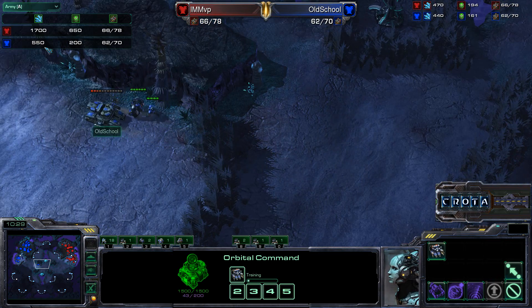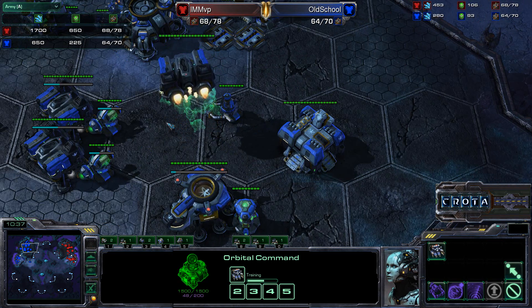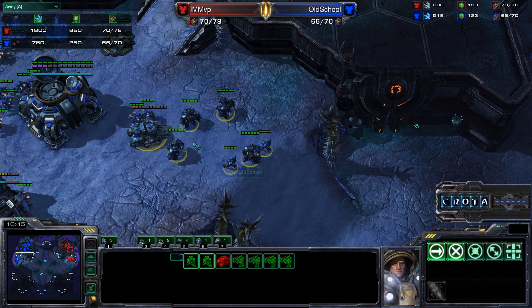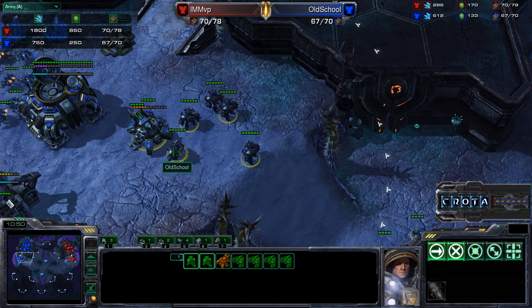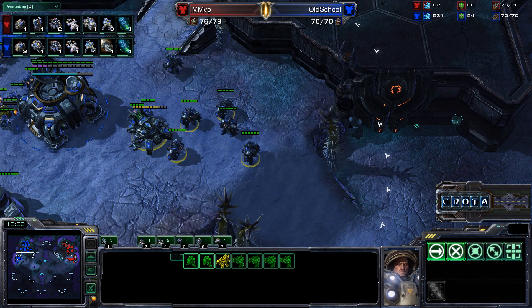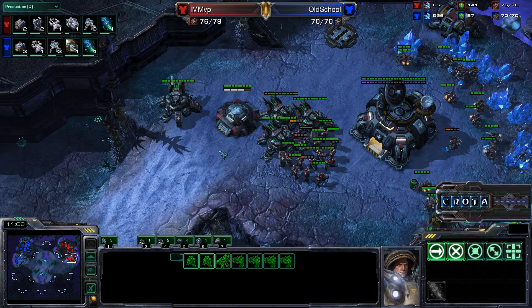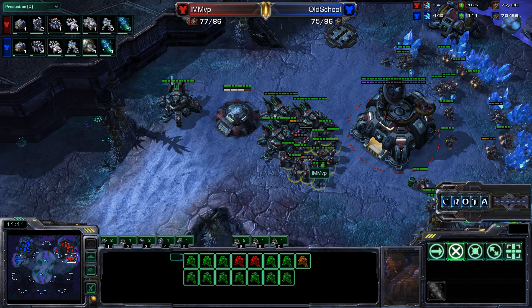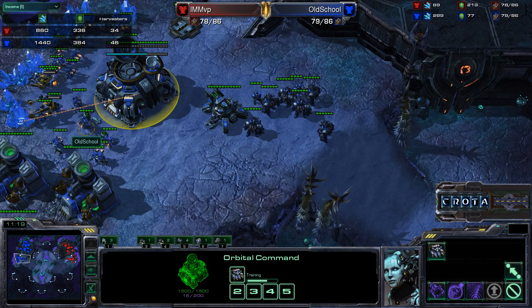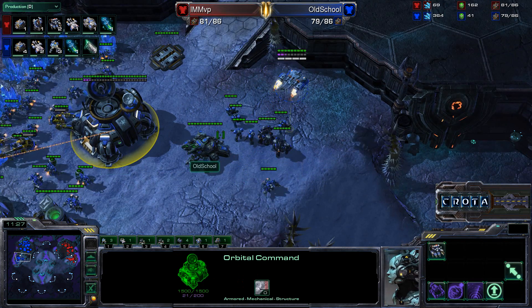Looking at the army composition, MVP has a larger army: four siege tanks, two Vikings, 18 Marines against one siege tank, six Marauders, three Marines. Old School will not be able to capitalize on his economic advantage for quite some time as his army is still smaller and he's not going to be able to continue that pressure. Old School is currently sitting with a pretty sizable economic advantage, but he really needs to translate that somehow into more destructive damage, otherwise his opponent is just going to be able to macro back in.